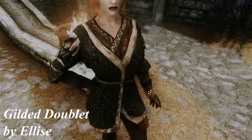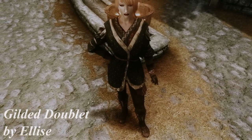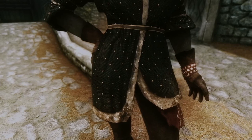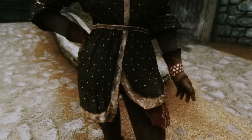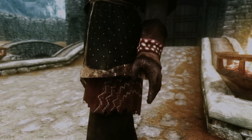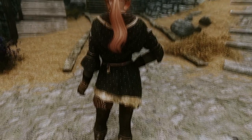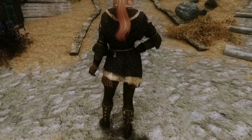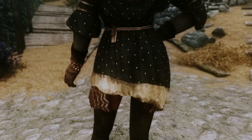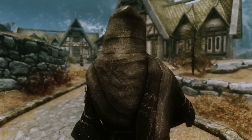Now let's take a look at armor mods. The first one I have for you is called Gilded Doublet by Alice. There are two versions of this outfit — one is a light armor craftable at any forge under the Leather category, and a clothing version craftable at a tanning rack. As you can see it has custom textures that look very good, fits Skyrim lore very well, and has a good amount of details. What I love about this armor is that even though it is mainly for females, it is not skimpy but still very beautiful and looks good on any female character without revealing too much. There is also a male version and a few color variants, so there is plenty to choose from. Overall, the author did a great job, and if you don't like skimpy armors and enjoy less revealing but still good-looking outfits, then this mod is for you.